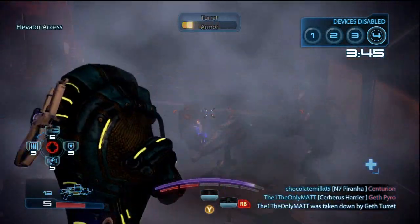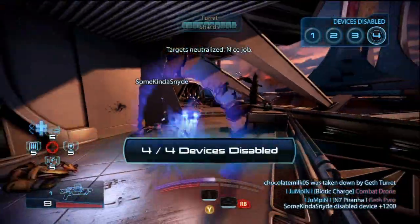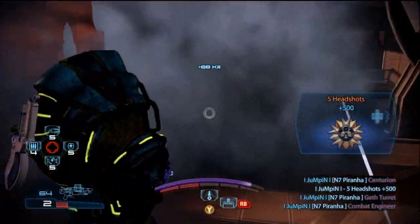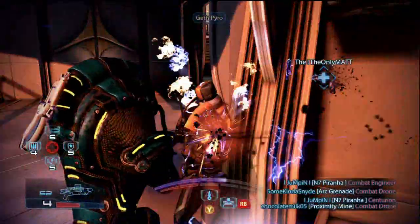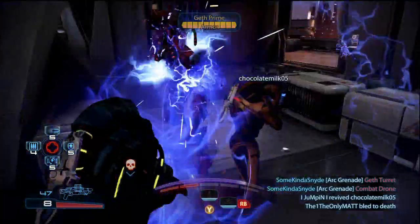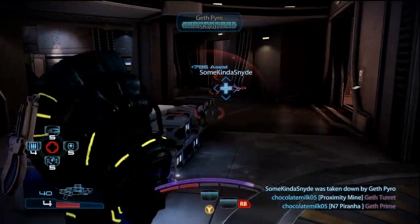Even though I know some guys are gonna say I didn't go for the objectives - yeah I didn't, but do you see how many enemies I am distracting right now? I'm keeping them on me as best as I can. I'm killing them too, but I'm also trying to keep them on me. That's going to help my teammates because these enemies aren't going to want to run across the map to get the teammates doing the objectives. The role of the Krogan is also to play a mobile medic. He can fly across the map and pick people up.